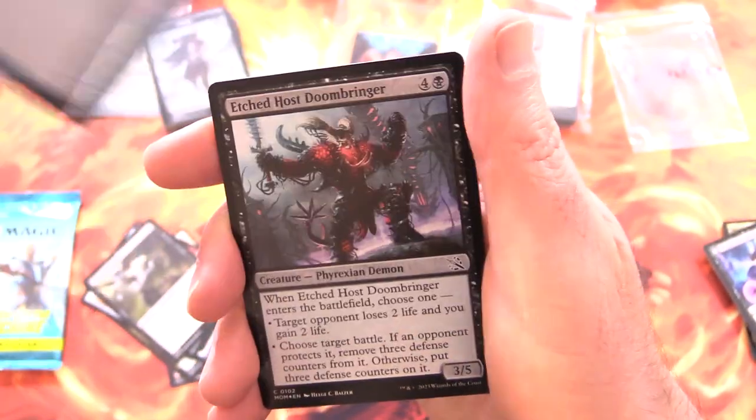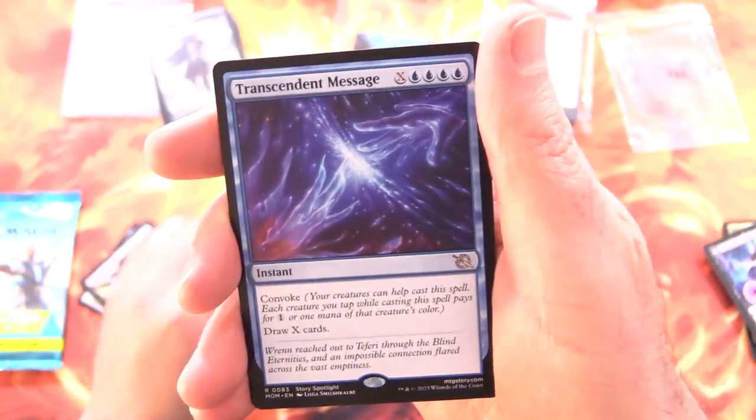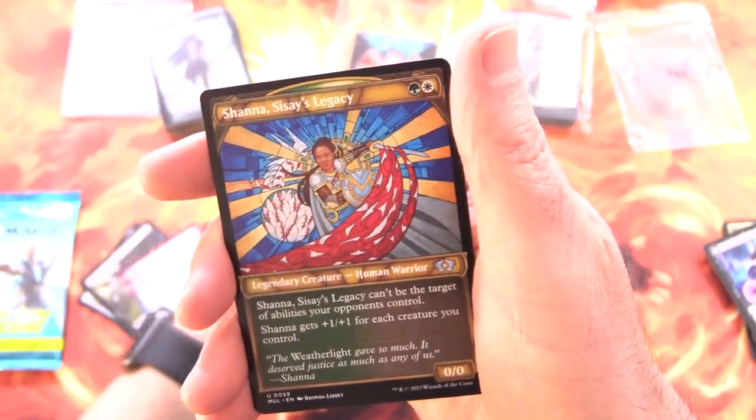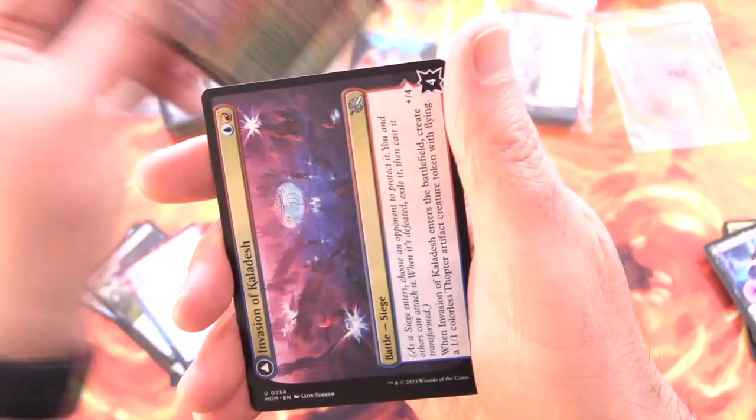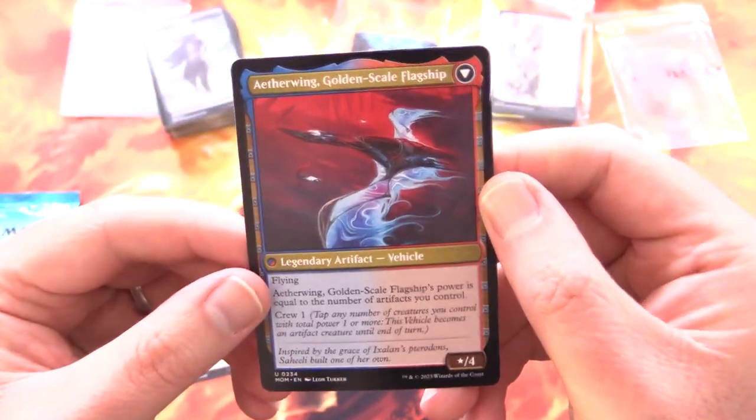And a Troll card. Foil Etched Host Doombringer, and Transcendent Message for the rare, followed by Shanna Sisay's Legacy and Invasion of Kaladesh — with Aetherwing Golden Scale Flagship on the other side.